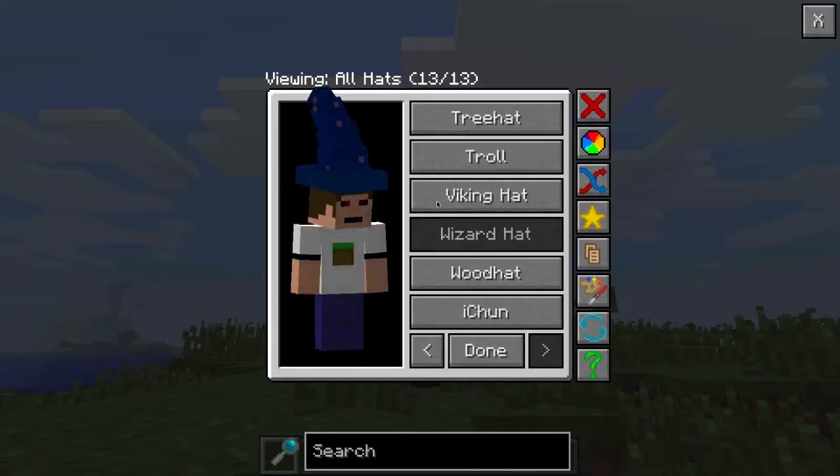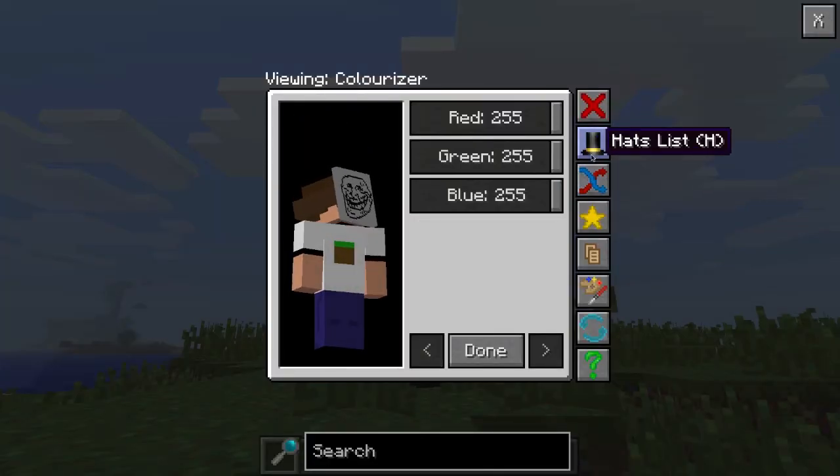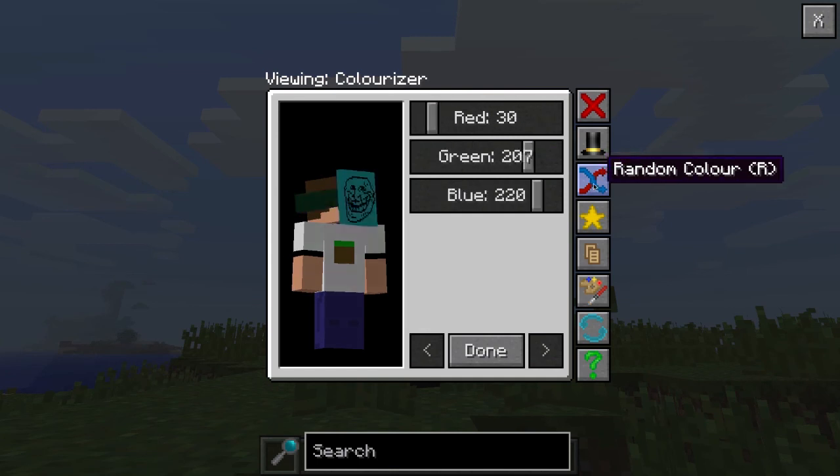Let's try colorize with the troll hat since it's white. Random Color just randomizes the hat color - blah blah blah - you can keep randomizing it.